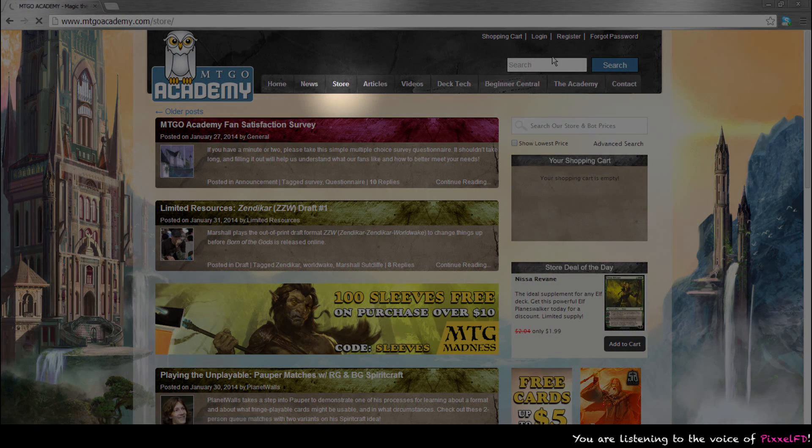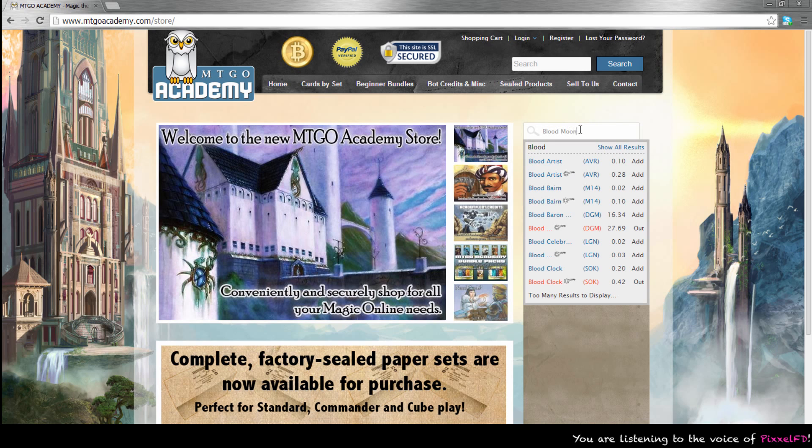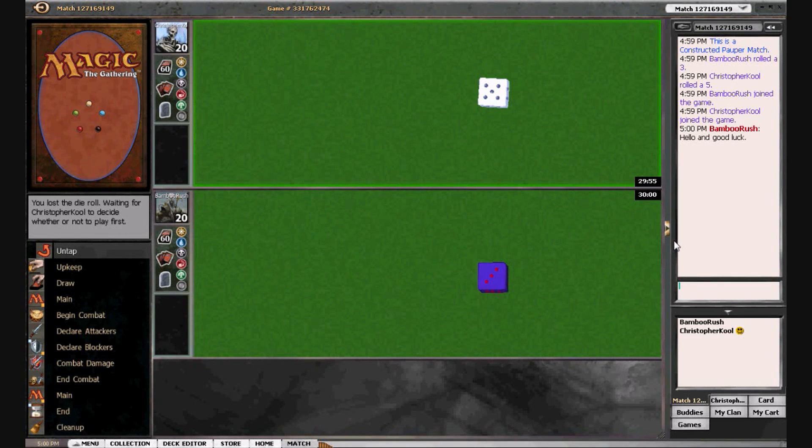If you'd like to purchase Magic Online cards at competitive prices, check out our web store at mtgoacademy.com/store. Hi folks, it's Jason Moore here and we are playing the very first match of Azorius Kitty versus Pauper Domain.